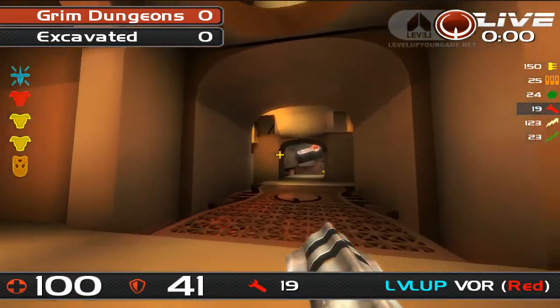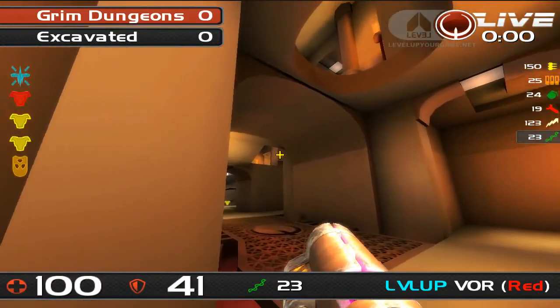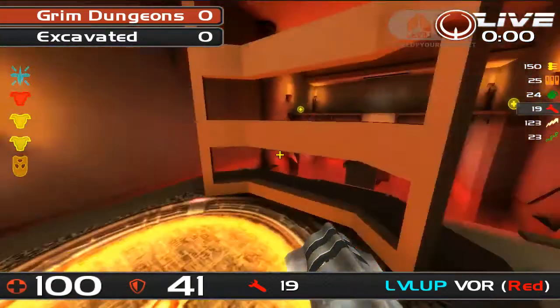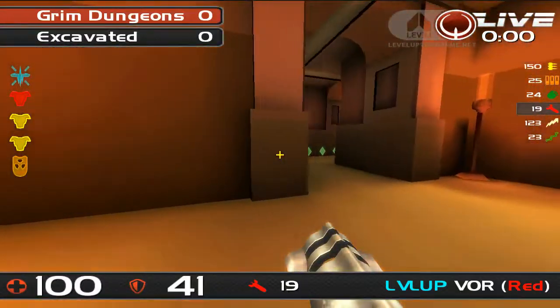That pretty much covers the defensive play you might see in the red area, with a little bit more aggression as well. We won't talk about power-up attacks until after we've done the yellow side. So we'll switch over the control.